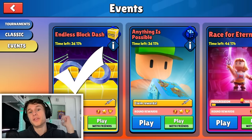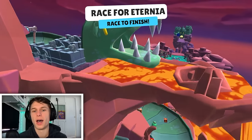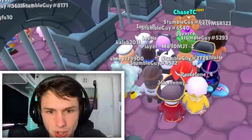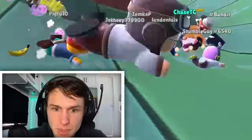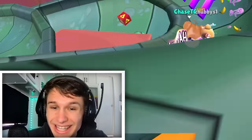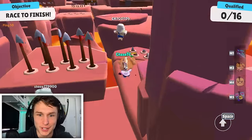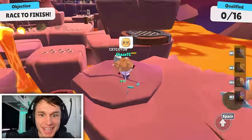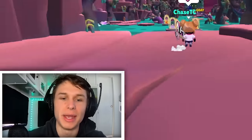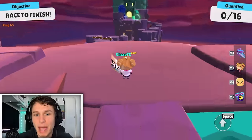We've done Endless Block Dash, we've done Anything Is Possible, and now let's do Race for Eternia. On this first map, sword is gonna have zero use because it's a race map. But at the end I believe it's Acid Splash, and that's actually a decent map for the sword. Since sword has no use right now, I'm just gonna spam my cute little emotes. What's y'all's opinion on this map? My unbiased opinion — I'd give it a two.